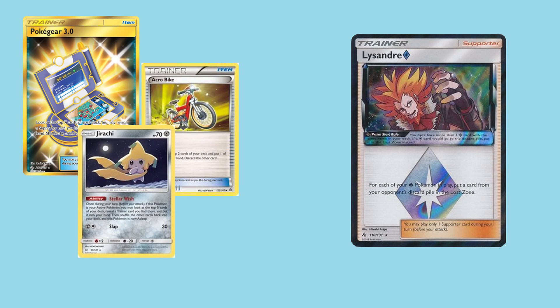All in all, while Lysandre's use is decently limited, seeing as it's a Prism Star and is immediately put into the lost zone after use, it's very devastating and is very aggressive in play against most decks, removing accessibility to potentially up to six cards, which is a real game-changer in Pokemon, seeing as prize cards can be a major factor as well. Alright, we're all wrapped up here, and thank you once again for joining me this week — I'll see you next week!